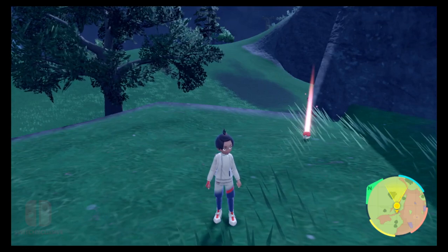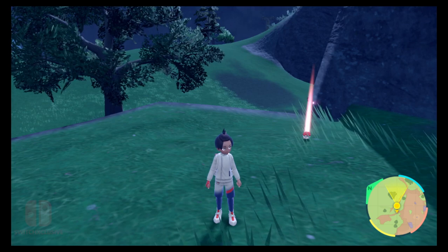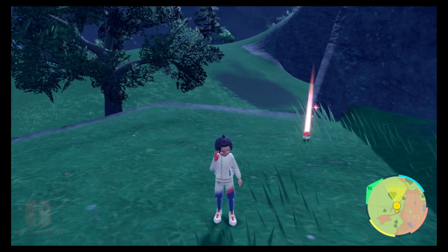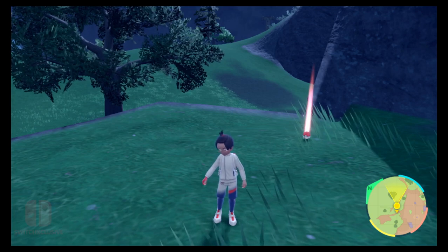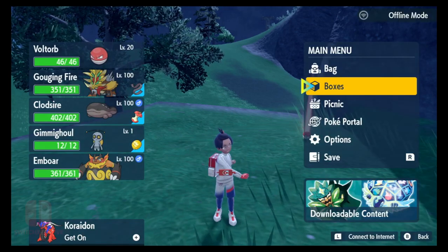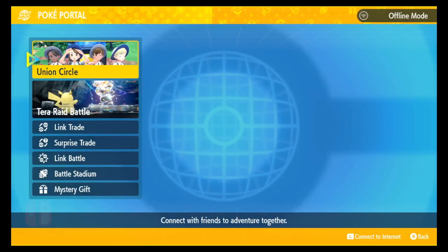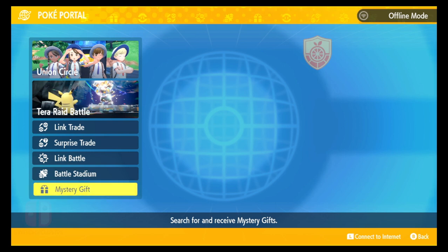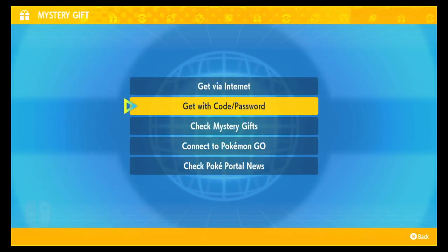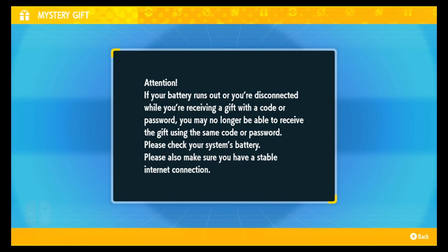Hey there Pokemon trainers, welcome back to the channel. I have a new Pokemon Scarlet and Violet mystery gift distribution for you guys to claim. Once inside the game, press X to bring up the main menu, select Poke Portal, then select Mystery Gift, and then select 'Get with Code or Password.' It's going to connect you to the internet.